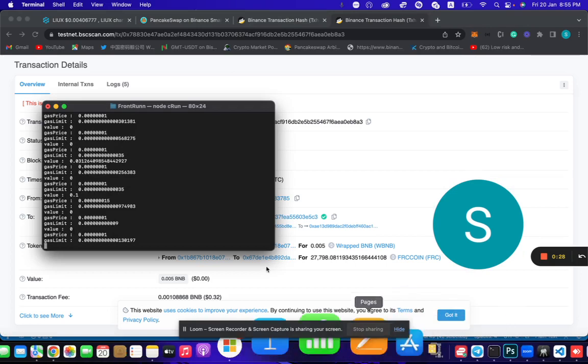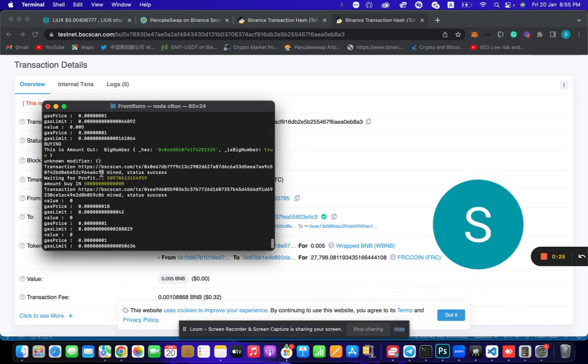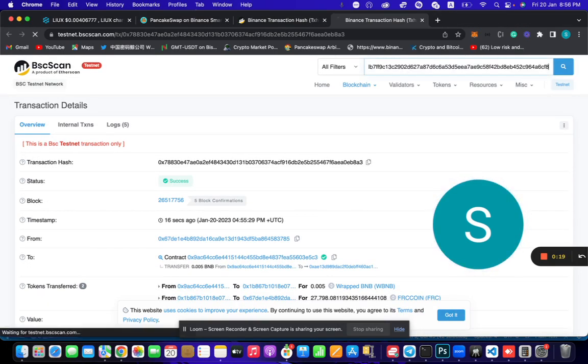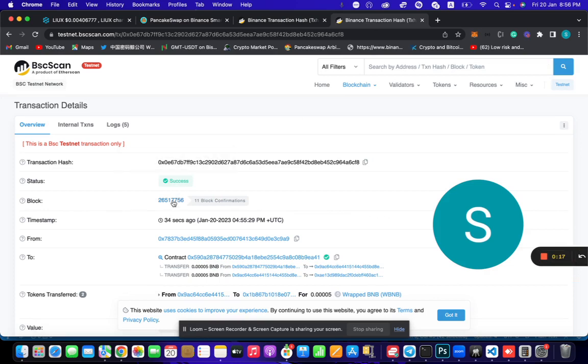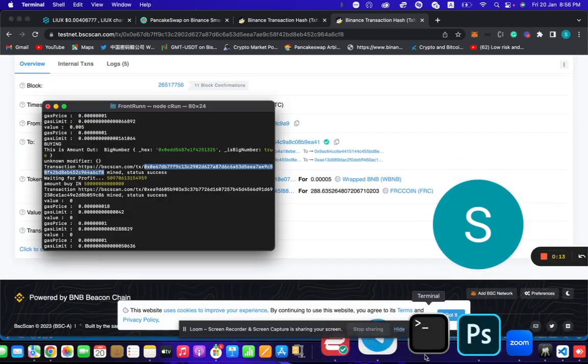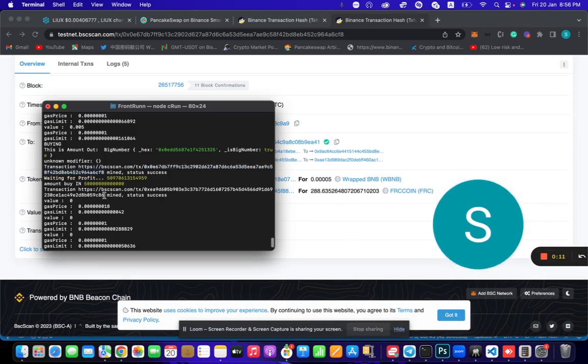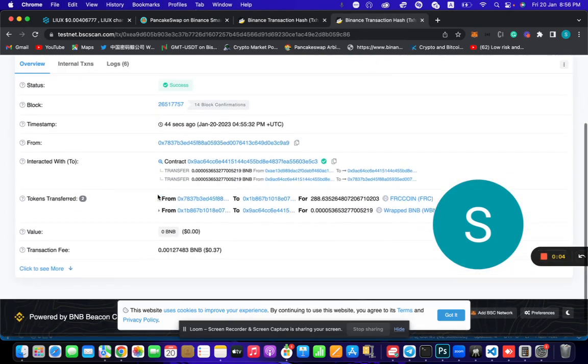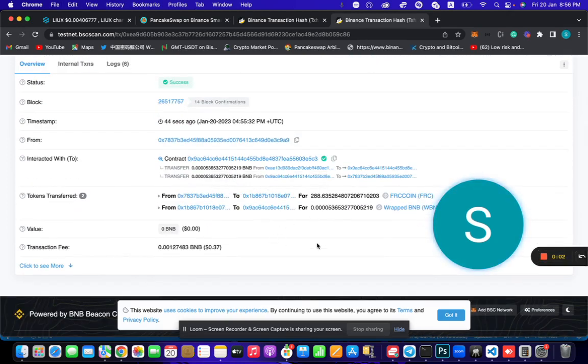Let's check it out. Block seven seven five six — it has front run again and that amount is invested. We have about 10 seconds left in the video. Again, we made a profit. That's the front runner bot, guys.